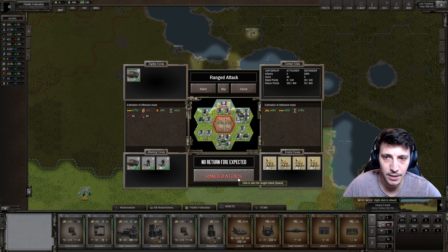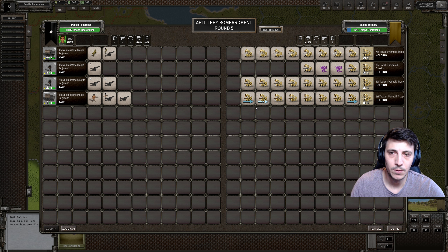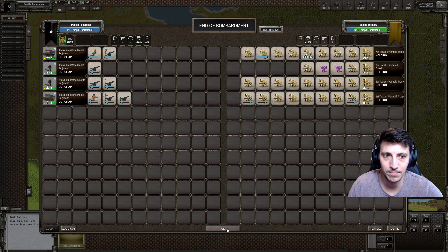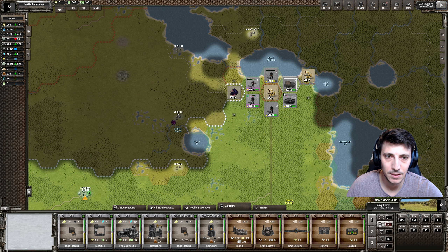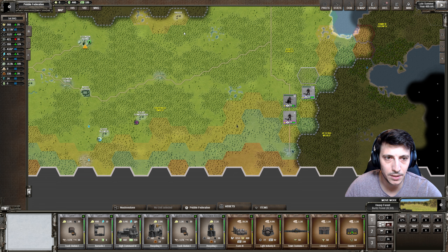Do a ranged attack. Fire! Hopefully we get some kills. No, but maybe next time. Just hold here - I think it's fine. We're gaining food again, so that's good.